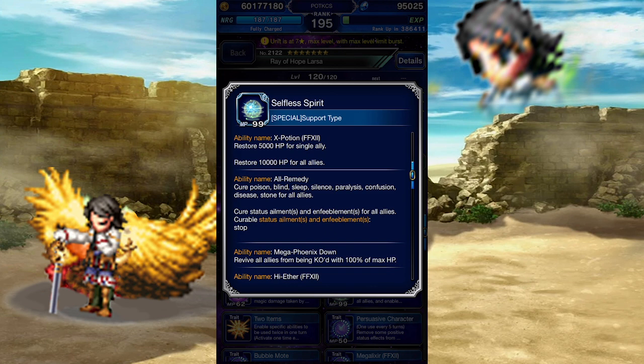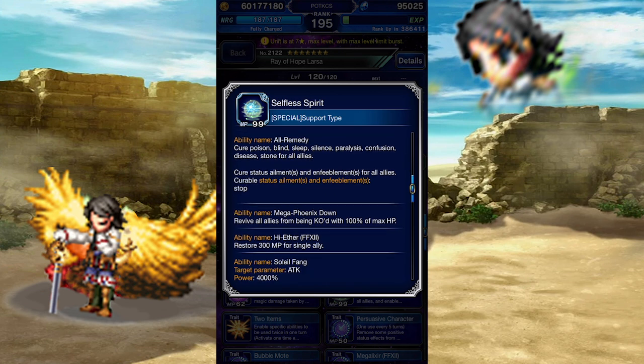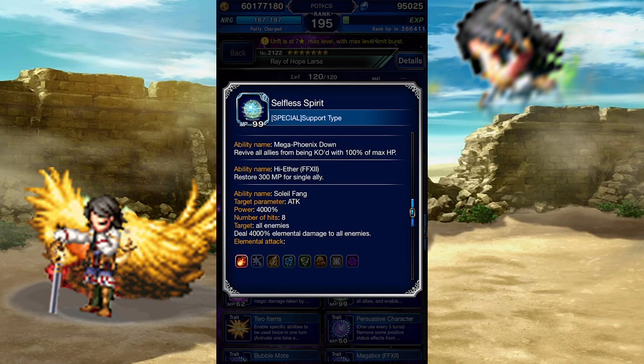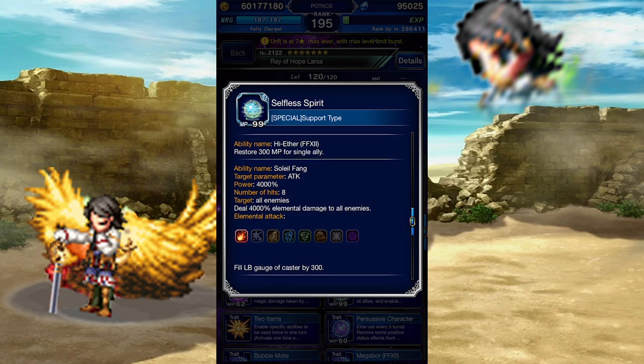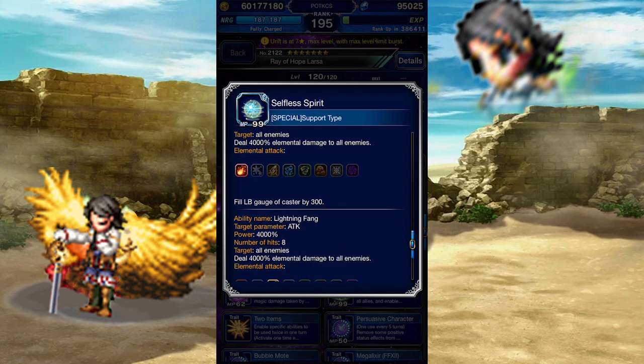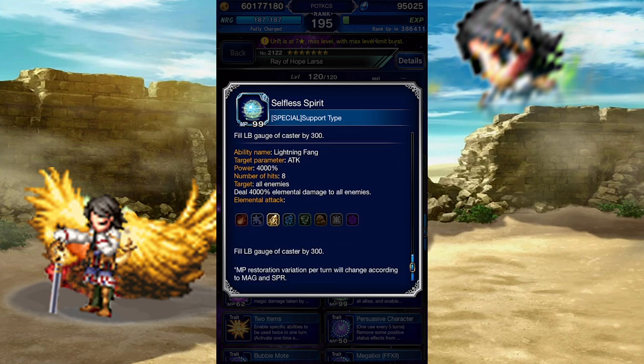Those enabled abilities are: X Potion, a much better heal; All Remedy, which can cure all status ailments and stop; Mega Phoenix Down, a team-wide raise; High Aether, a powerful MP restore; Soleil Fang, a fire Absolute Mirror of Equity attack that fills Larsa's LB by a small amount; and Lightning Fang, which is the same thing but with Lightning.